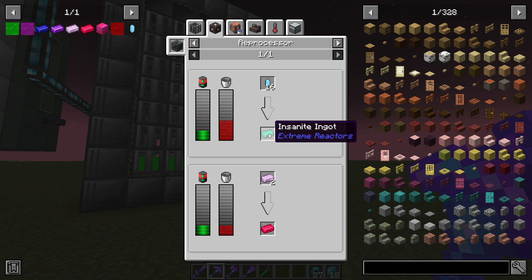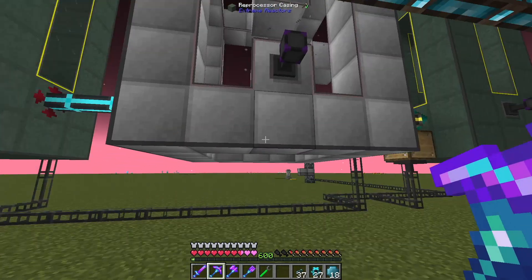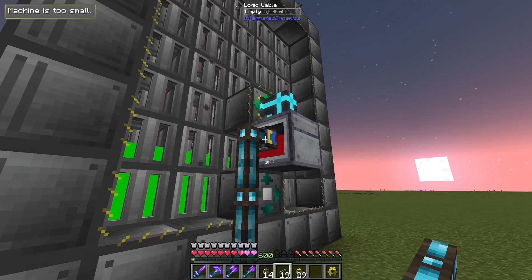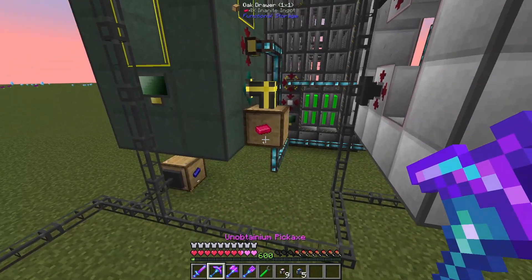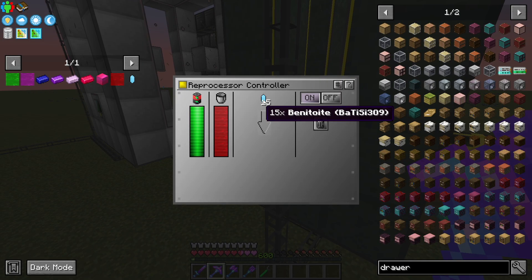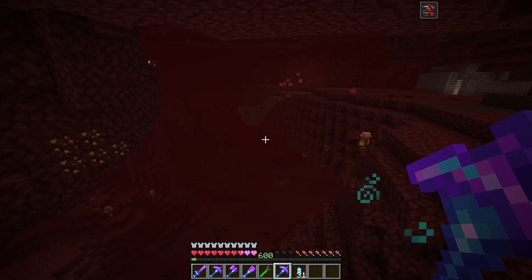Once we have enough of these resources, we can actually make the bee for this. So I'm just going to use integrated dynamics to basically round robin and split evenly between these two reprocessors. We set this here to extract with round robin, so it'll split the outputs between all connections. That is our inanite being produced. On this side now, we have actually some insanite already being made. We're actually out of benitoite though, so we have to get more. I'm pretty sure we can find some in the nether, so we should be able to get quite a bit of this — no problem.